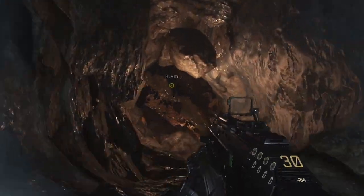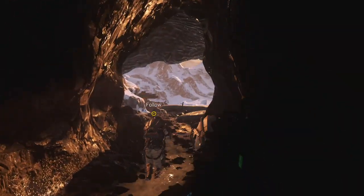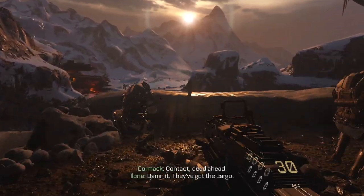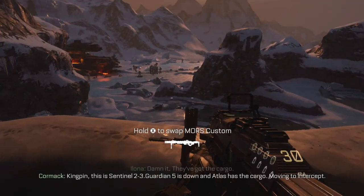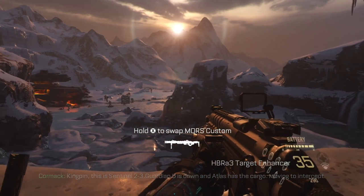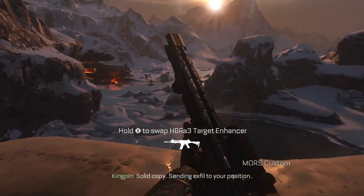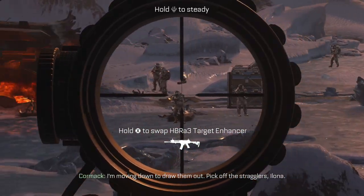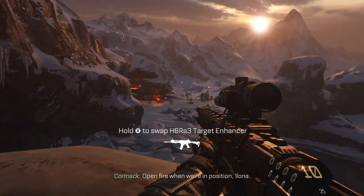Okay, we're going deep again? Why are we going back deep? Is there a convenient rocket launcher? Damn it. They've got the cargo. Kingpin, this is Sentinel-23. Guardian 5 is down and Atlas has the cargo. Moving to intercept. Solid copy. Sending X-Phil to your position. I'm moving down to draw them out. Pick off the stragglers, Lona. Open fire when we're in position, Lona.